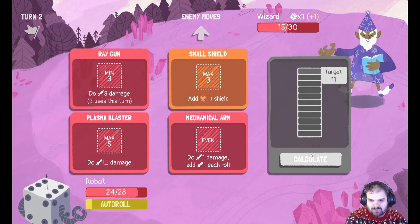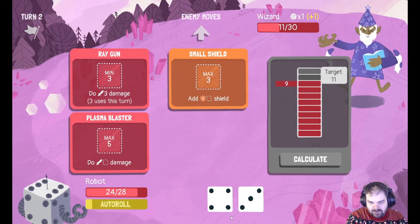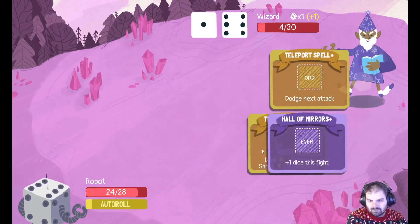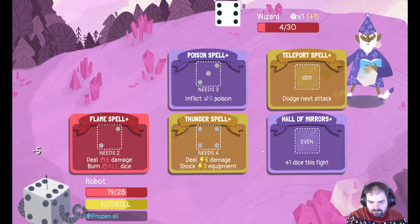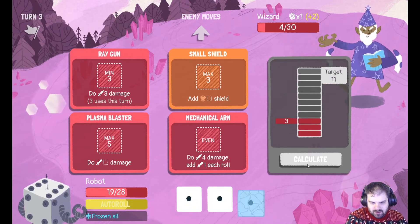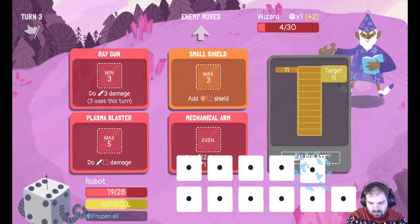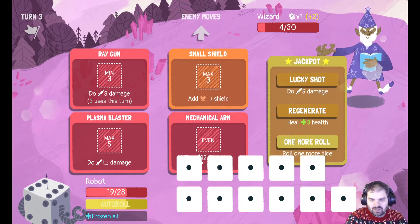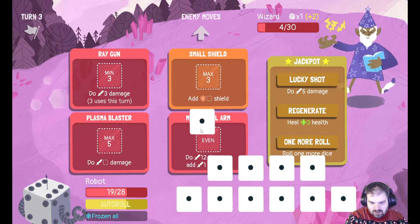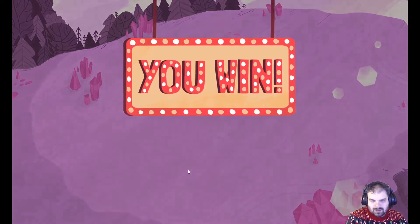I thought I was gonna go for the flame spell — the flame spell would not have been nice. 4 damage there, 4 there, 3 there. Didn't get the jackpot. All my dice are frozen, so I get 1s every time. I got a chi for 10 ones in a row — that's pretty good. That was a good turn.